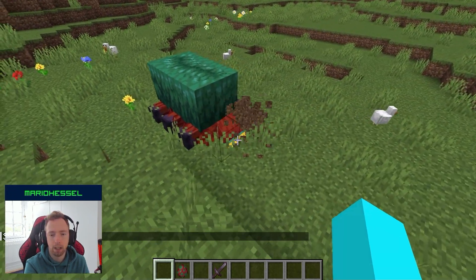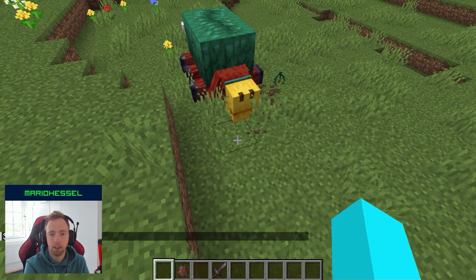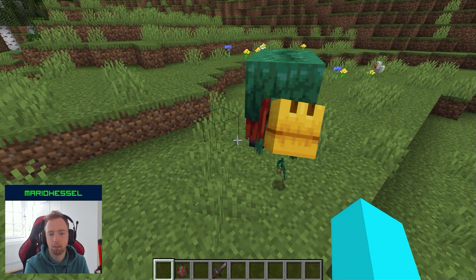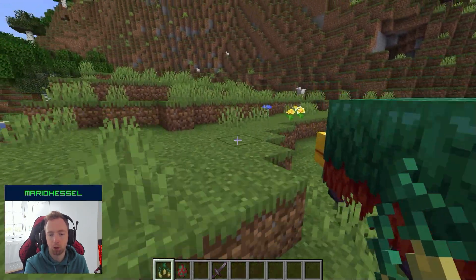Now he found something. He lays down, smells it, and digs it up, then drops a seed. When he is happy, he makes a little happy dance. So now I get a torch flower seed from him.